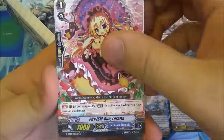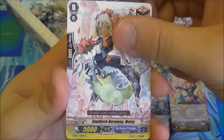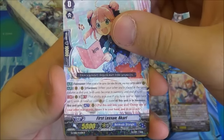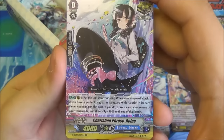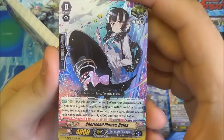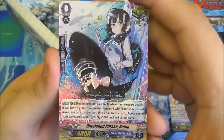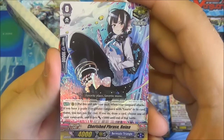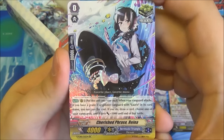We have another Loretta, Afternoon Tea Party, Reticent Diva, Sweet Paradise, Southern Harmony, First Lesson — we've done that one. And a Cherished Phrase Rainer — another critical trigger with an ability. That is beautiful holo foiling on that, double R critical trigger. From rearguard you can put this unit into your soul when your Vanguard attacks, if you have a Grade 3 or greater Vanguard with Loras in its card name. And if you do: draw a card, and choose one of your Vanguards and it gets plus 5k until the end of the battle. Basically just drawing, soulcharging, and giving a small boost.